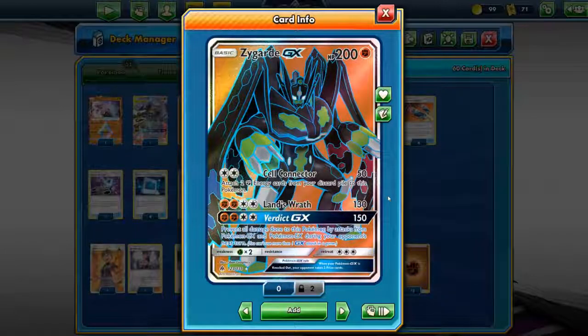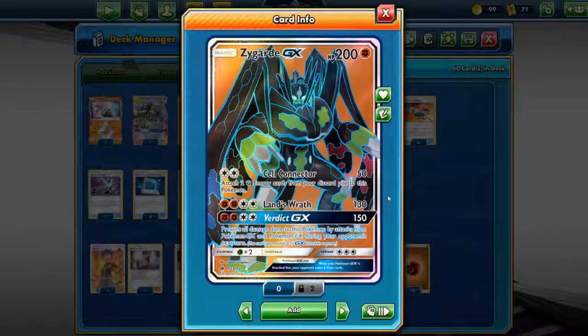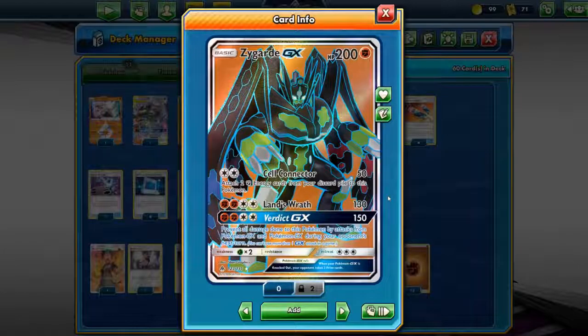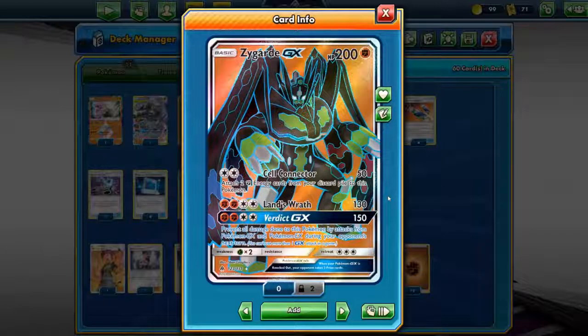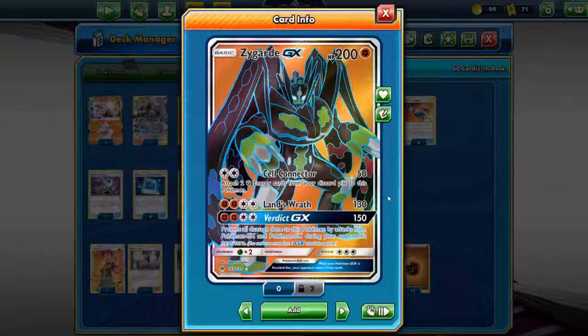Zygarde GX came out quite some time ago, not very playable because it's just not good enough. This Zygarde GX has 200 HP. The first attack — 2 colorless energy, Cell Connector — does 50 damage and attaches 2 fighting energy from your discard pile to this Pokemon. It's energy acceleration, but it only does 50 damage and is still very lackluster for a GX Pokemon.